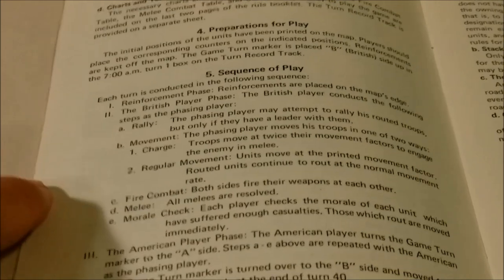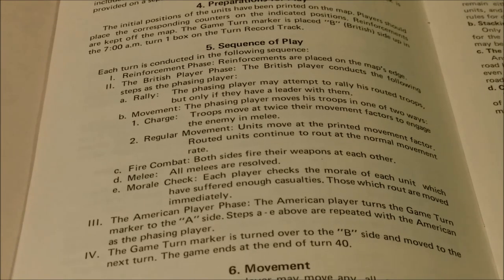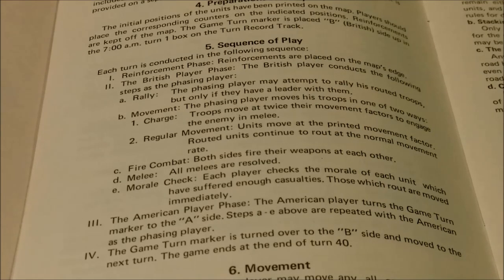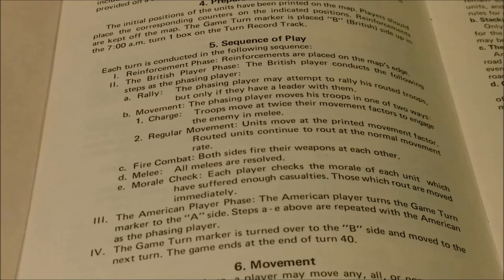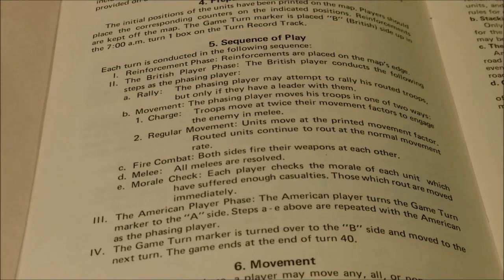Each turn is conducted in the following sequence. First, a reinforcement phase where reinforcements are placed on the map's edge. Second, the British player phase: A) Rally — the phasing player may attempt to rally routed troops, but only if they have a leader with them. B) Movement — troops move in one of two ways: regular movement or charge, which is moving at twice their movement factor to engage the enemy in melee. C) Fire combat — both sides fire their weapons at each other. Then melee — all melees are resolved. Then morale check — each player checks the morale of units which have suffered enough casualties, and those which rout are moved immediately.